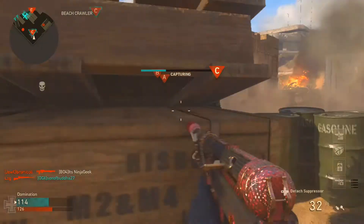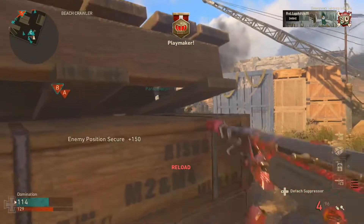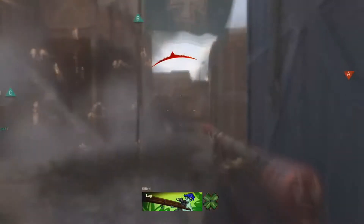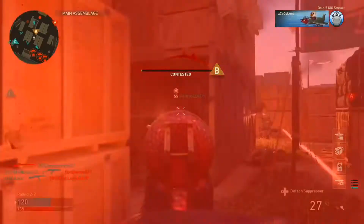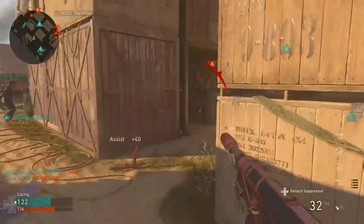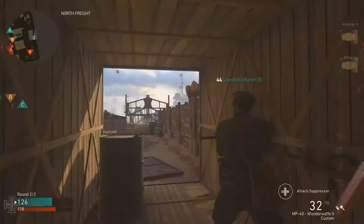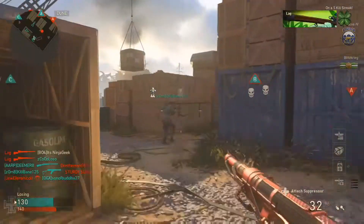Supply drops are here to stay, but I just want to explore options to see what we can do to fix this problem. The problem I have with the reward system started in Advanced Warfare with supply drops. In Advanced Warfare you had weapon variants that changed the stats; in Black Ops 3 you had new weapons; in Infinite Warfare you had new variants with perks on them.